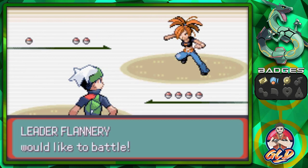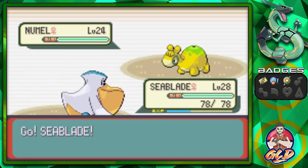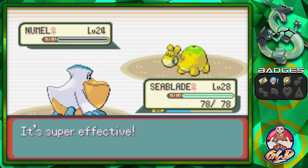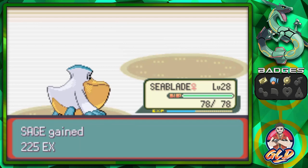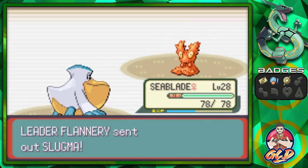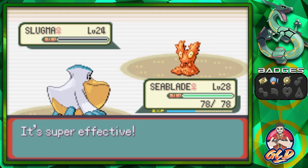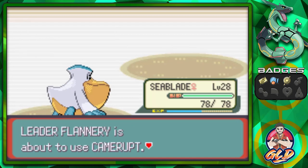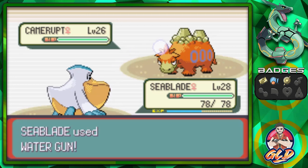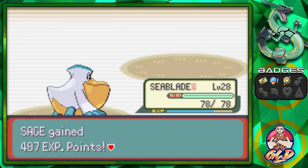Here we go, taking on Gym Leader Flannery! I still think she's the hottest gym leader out of all of them. Water Gun attack for Numo — there we go. Seablade is doing great, and Sage grows to level 31. Here comes a Slugma — be aware, Slugma has Flame Body. If you physically hit it, it will try to burn you, which cuts your attack in half. Camerupt is another one to watch — it's powerful and also a Ground-type.